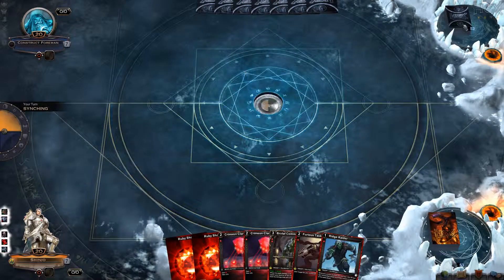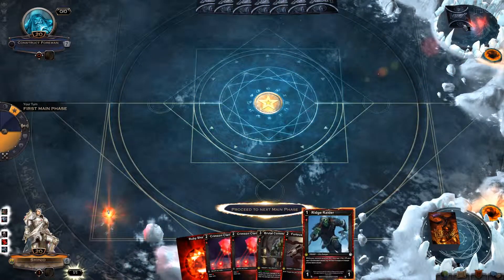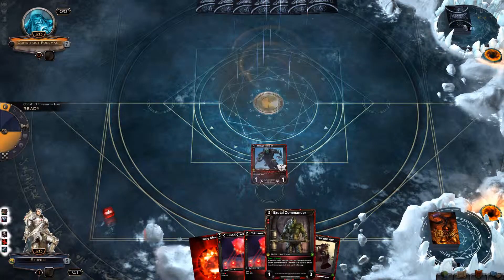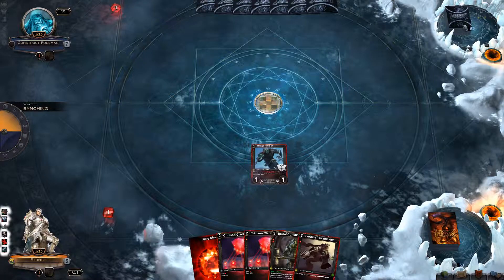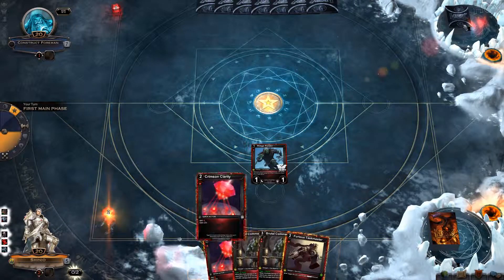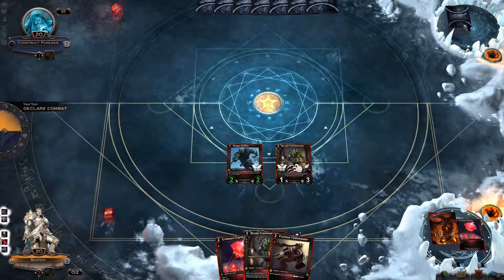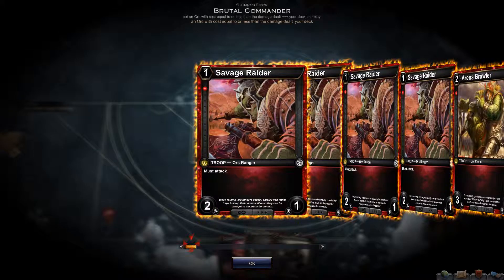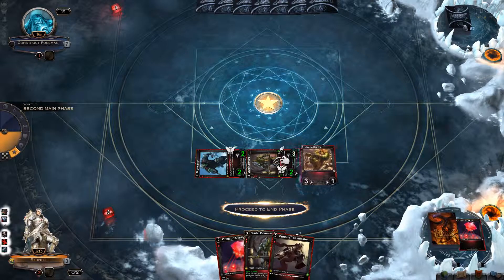With our hand we can do a Stage 2 Brutal Commander — that would be perfect for us. Combined with the Ridge Rider, that will give us a nice 4 damage on turn 2 and another troop on the field. He hasn't played anything so he can't block us or stop us from getting in there. Straight in there for 4 damage. I'll pick an Arena Brawler to get out there as well.